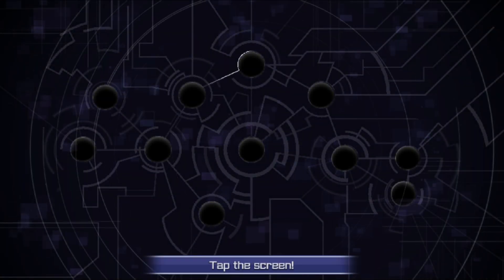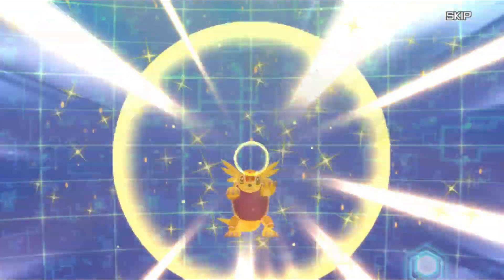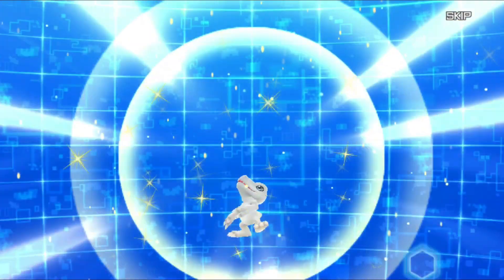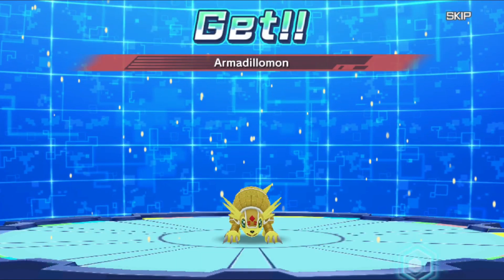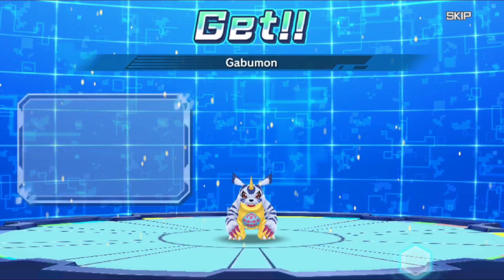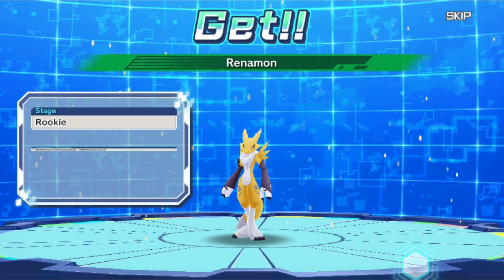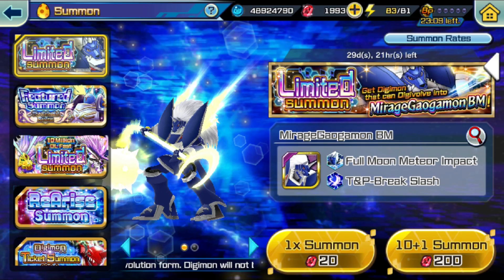That first multi was garbage, so let's hope we can improve our luck. If we get him earlier, I'm probably going to tap out — no more summons. Seraphimon's banner is a little bit tempting, but I'm not going to touch it because I know that is a bigger trap than what I'm summoning on now. I already have Shinegreymon Burst Mode, so I definitely don't want to pull a copy of him as well. That's 400 — no megas yet, not even unfeatured megas. A little bit disappointing, but we've got a bit more — we're not even halfway yet.